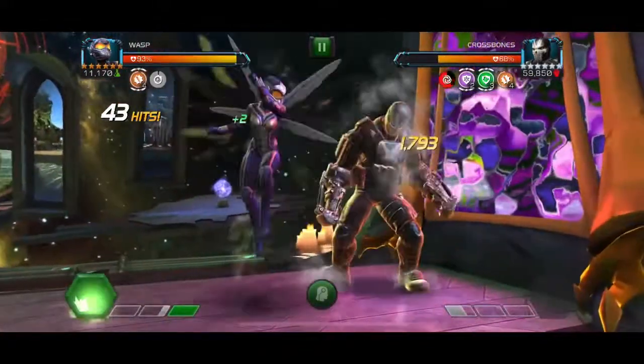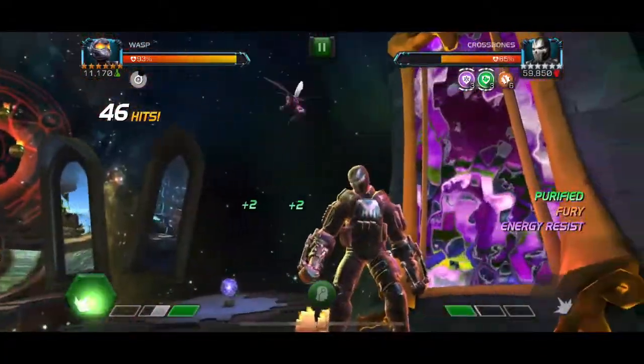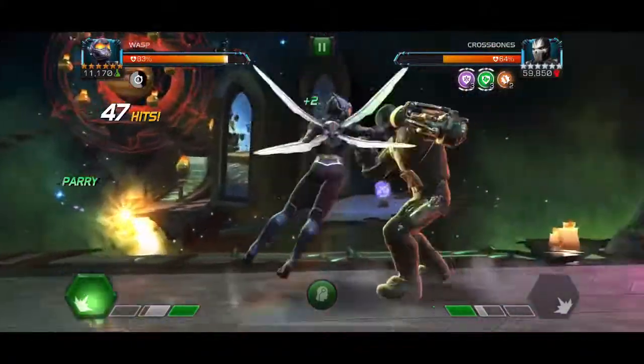With Wasp's cycle, she can actually almost give a full bar of power, and if not, if you keep the opponent locked in the corner, you can throw two heavies back to back to push the opponent over a bar of power and then bait out a special one.